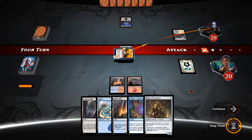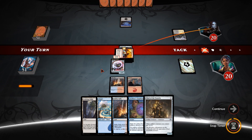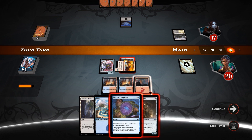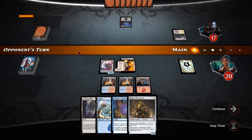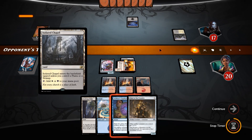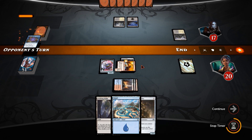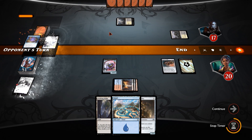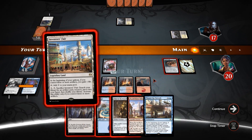3 damage coming in. Alright, it sticks — that's good. I think what we'll do is hold up mana and then Epiphany on his end step, or in response to him removing our Servo or our Inventor's Goggles or both. Either way, we're drawing two right now. He played another land — complete disregard. Killing our Aether Chaser — it's alright, got his job done. And we get a Thopter Spy Network. Lovely.